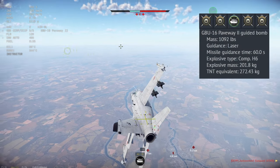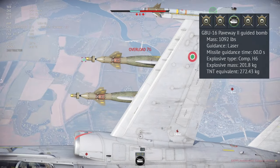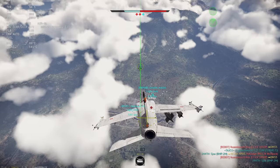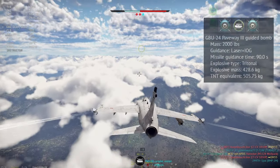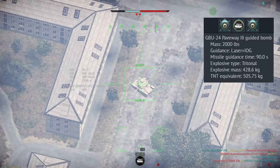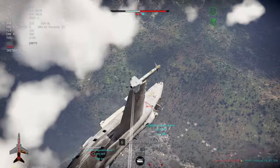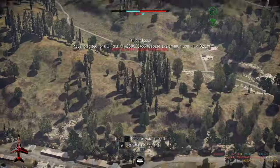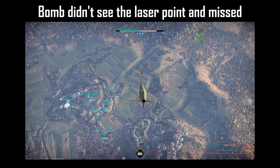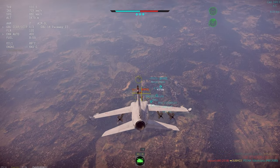Next in the guided bomb trio is the GBU-16, which is a 1000-pound version of the GBU-12. You can only carry one per pylon; it's best used in conjunction with the four inner GBU-12s. Finally, the GBU-24 is a massive 2000-pound bomb — you can easily get multiple kills on enemies close to each other. It also has inertial navigation, meaning it will continue to the last laser point if you break lock, but you can only carry it on the inner pylons.